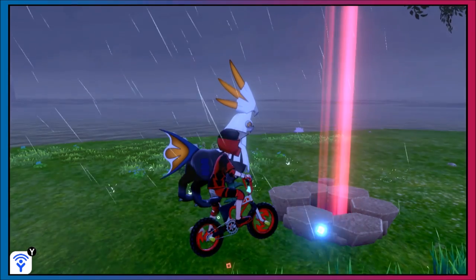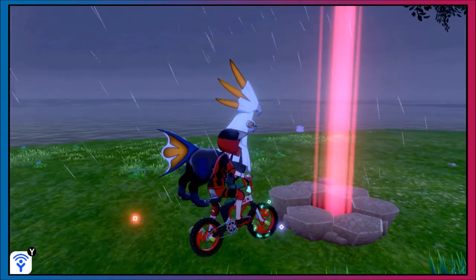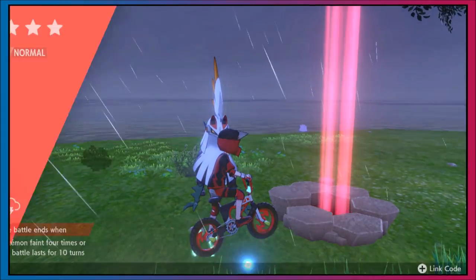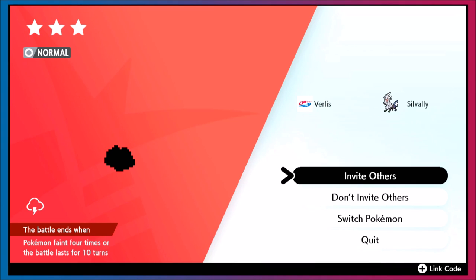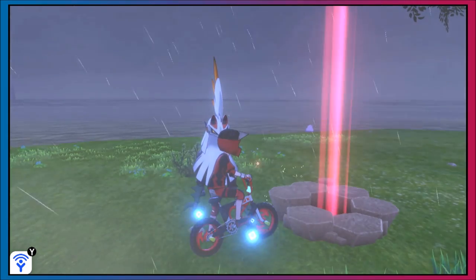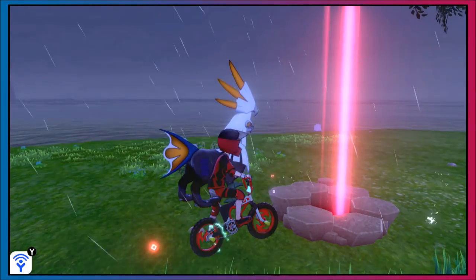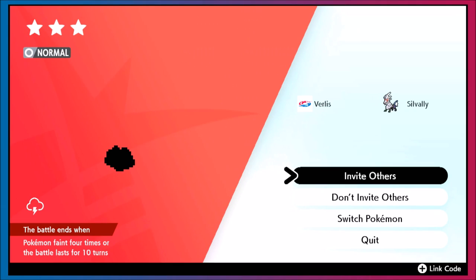The next raid I want to talk about is on a peculiar island in the Workout Sea where Ditto primarily spawn — it's a Ditto den. This Ditto den is way better than the one back on mainland Galar because that's just a common beam. You don't have to reset and cheese the game until you get a purple beam to have a chance at a Ditto and then reset it.